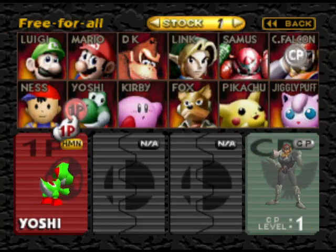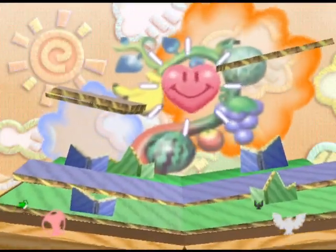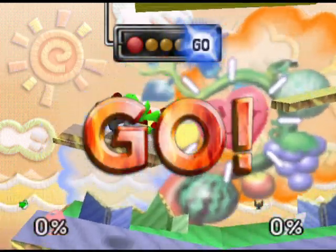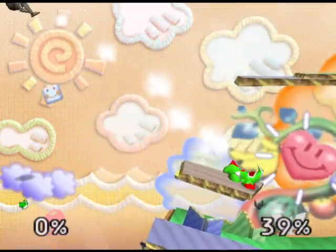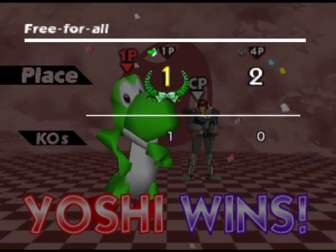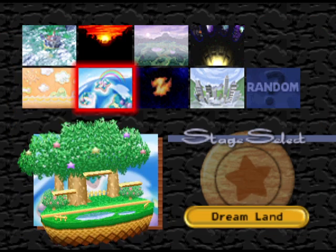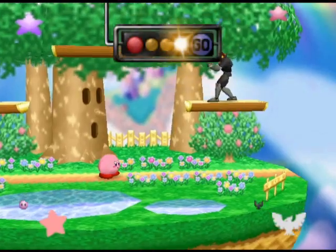Now for Samus from Metroid - Planet Zebes, however you say it. I think it has to be in versus matches as well; it cannot be in training mode - it has to be all these stages. Where's Samus? Now for Yoshi. All right Yoshi, time to lick him. Lovely Yoshi. Now for Kirby in Dreamland - I always thought it would be Green Greens, but it could be. I don't know.